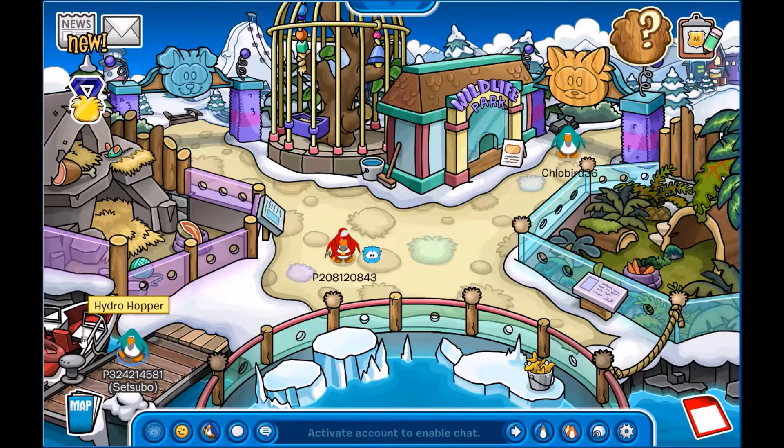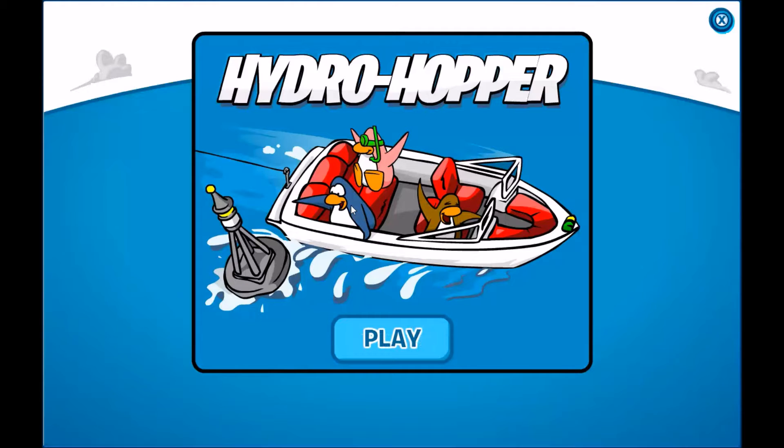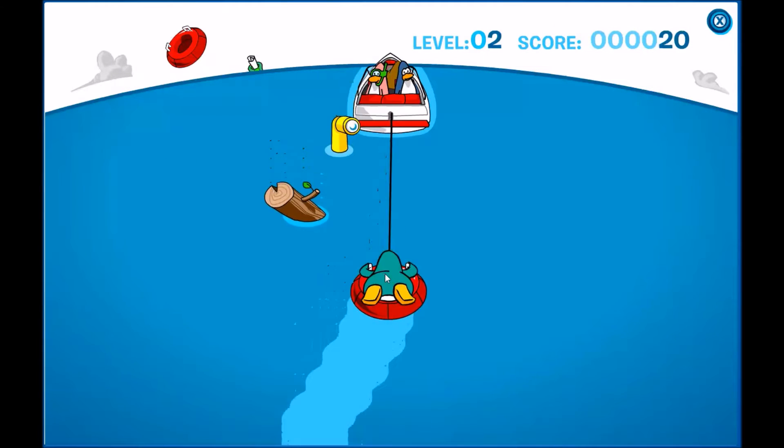Now that you're glitched out, come over to this little boat right here, click on it and get in it. Once you're in the boat, this is the boat to Zetsubou no Shima that we saw in the cutscene — just click play and you'll be on your way there.